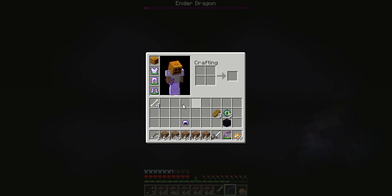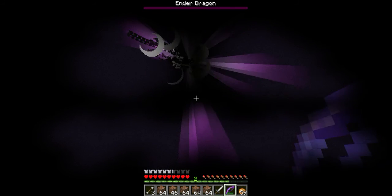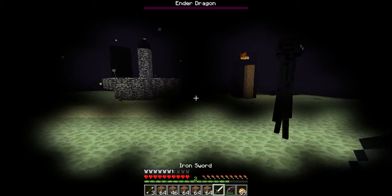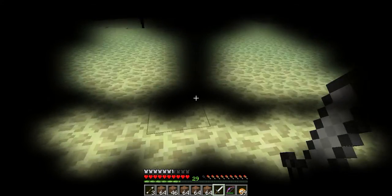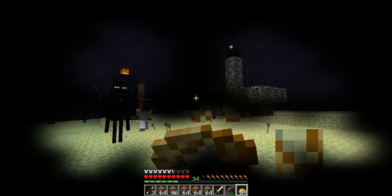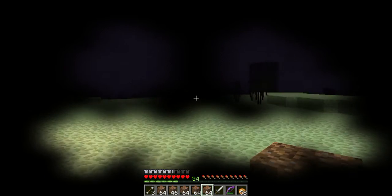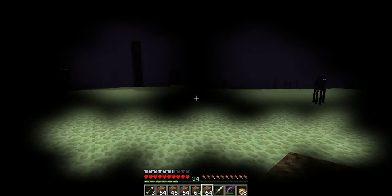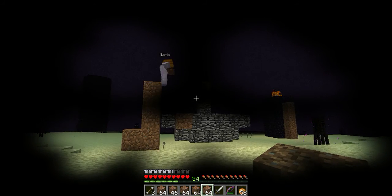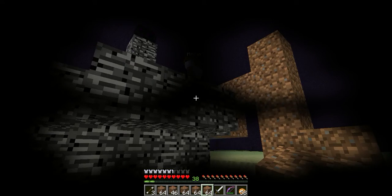I killed some skeletons before arriving here, so I have four bones. The Ender Dragon is dead! Yeah, we killed the Ender Dragon! Mario, high five! So much experience. That's pretty much what I needed to show you. That's how we kill the Ender Dragon the cheapest way — with iron armor. Hope you enjoyed our video, and don't forget to like and subscribe if it was helpful. See you later!